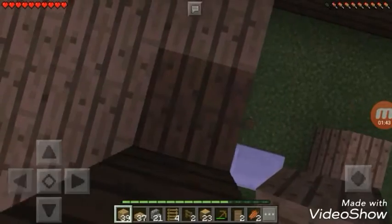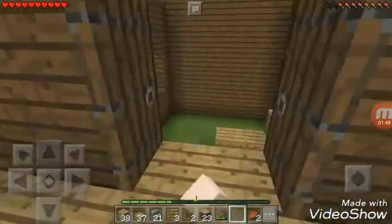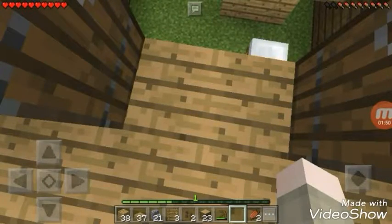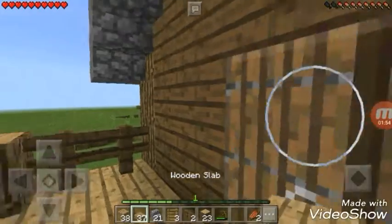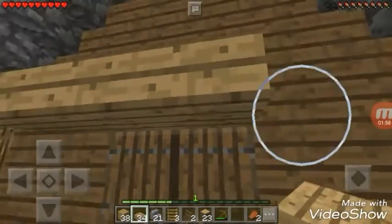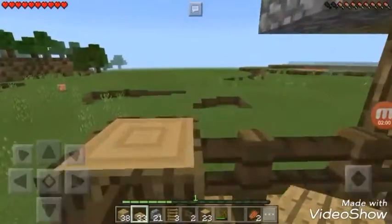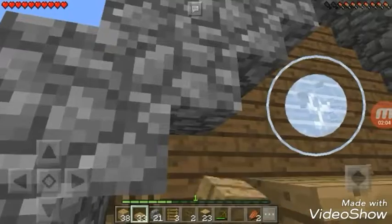All right guys, welcome back. This is how your door is supposed to look, and it's supposed to be looking like that. After it's looking like that, you're gonna have the oak wood slabs — four in here: one, two, three, four — and break two windows right here.